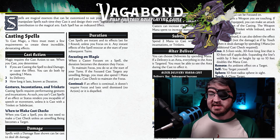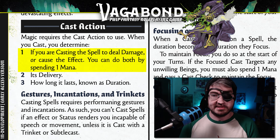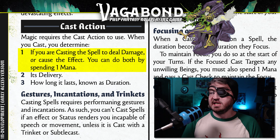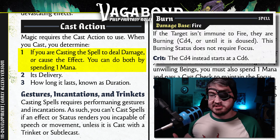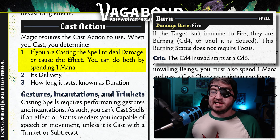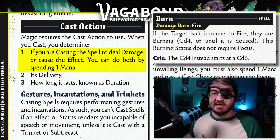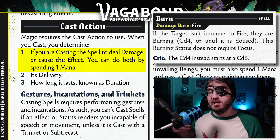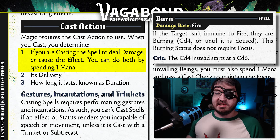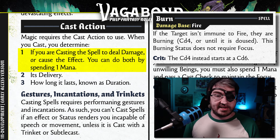A breakdown of the cast action: whenever you cast it, the first thing you need to know is if you're going to cast it to deal damage or cause the effect, or potentially do both by spending an additional mana. Most spells, if they have a damage source, that's the type of damage it's dealing, and causing the effect — like in the case of the burn spell — could be a lingering burn. It's going to be one or the other unless you spend the mana to do both, so then it's a d6 of fire and it also causes the burn effect on top of that.